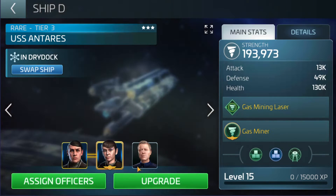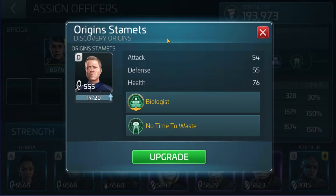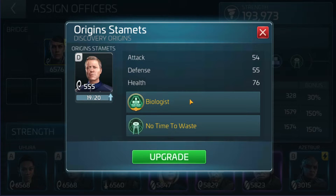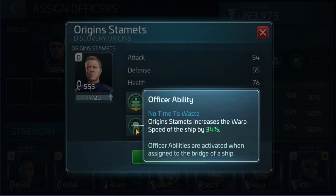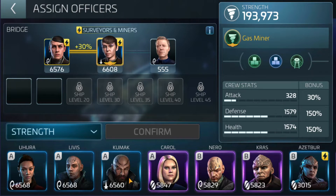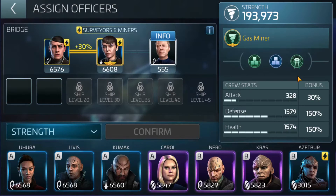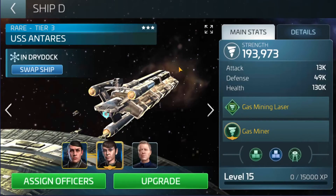The last officer in this lineup is going to be Origins Stamets. His Biologist ability increases the health of all officers on the ship by 10. But I see him getting used more for his secondary purpose — Origins Stamets increases the warp speed of the ship by 34%. This is going to be utilized very well if you're going to use Miners, or honestly any ship, because you're going to get that flat increase of speed once you're in warp, which is obviously very beneficial when traveling around the galaxy.